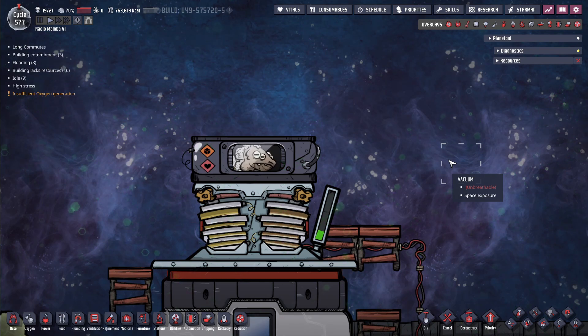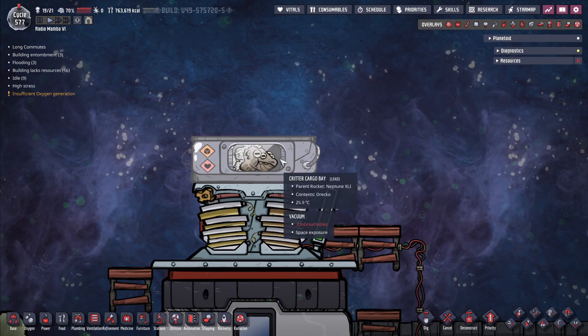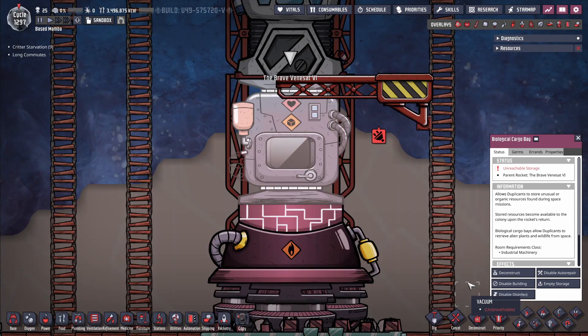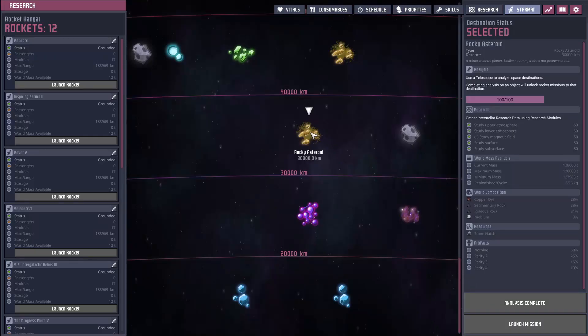But because we could build a critter drop off inside the spacefarer, the only advantage of this would be to transport the critter, the pacu. Now a similar building already exists in the base game, the biological cargo bay, which functions similarly. Maybe they'll decide to bring back critters on points of interest that could be extracted via this rocket module.